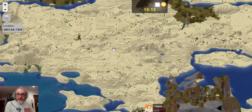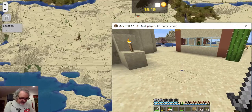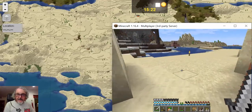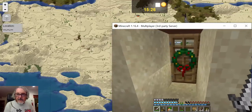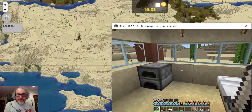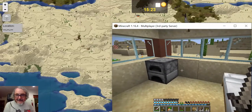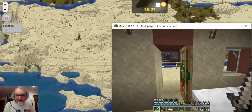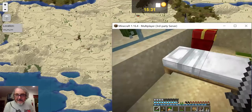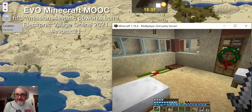Next time we'll go from here over to some temples that Bobby and I have been exploring. I can get back to Minecraft, and as long as I can get in my house and close the door — farewell from Teacher Vance in Penang, Malaysia. I'm inside. Thanks for coming along. The door is open — goodness. Goodbye everybody! Teacher Vance from Penang, Malaysia. EVO Minecraft MOOC 2021. Bye for now.